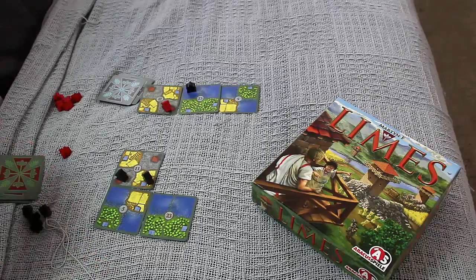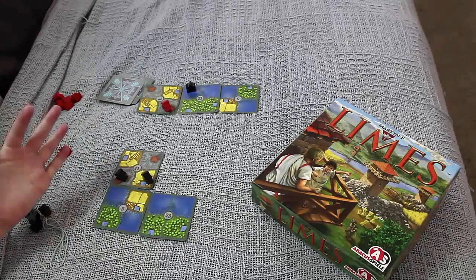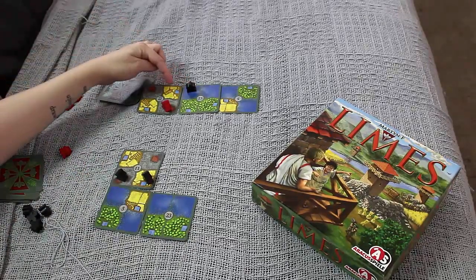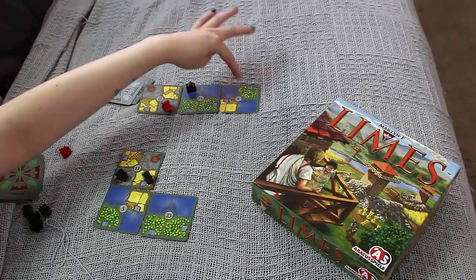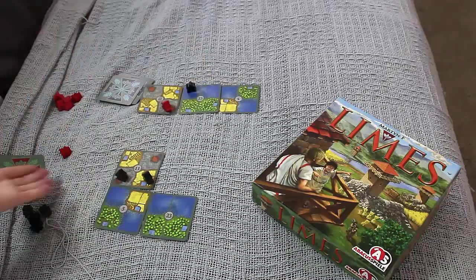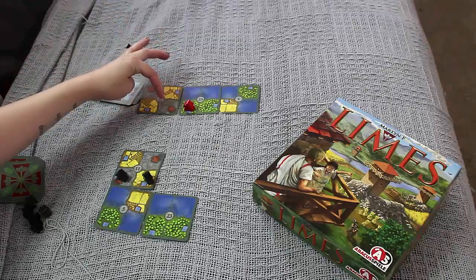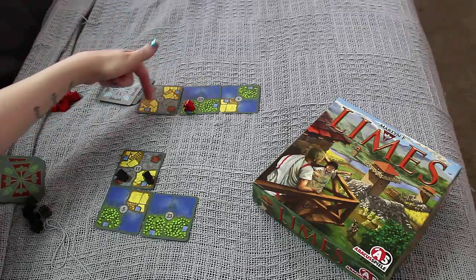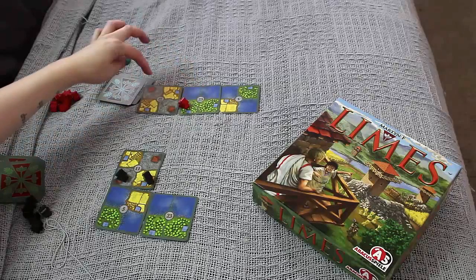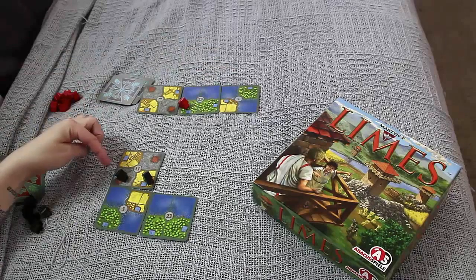Obviously with a 4x4 you probably have points in all the categories, but we're just doing a little demo. The fishermen are the ones on the water, and they get points for the docks that are directly adjacent to anywhere on their territory. So this one has two docks, so two points. Next we'll score the woodcutter — the woodcutter gets points for different territories that are horizontal or vertically adjacent to the forest territory. So that would be this one, this one, and that one — three points.